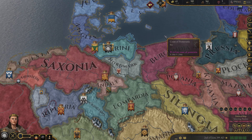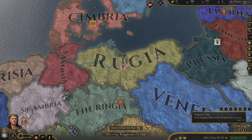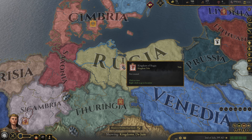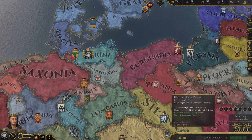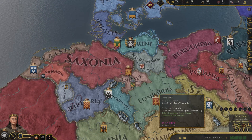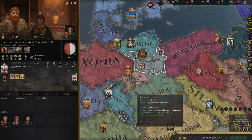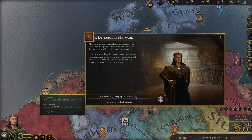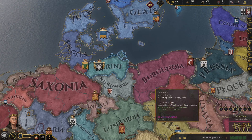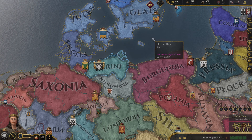Let's speed it up a little bit. Brugage is over here in Pomerania — the Kano of Ruga. The reason you're seeing the ID of everything is because I'm using the ID tool.